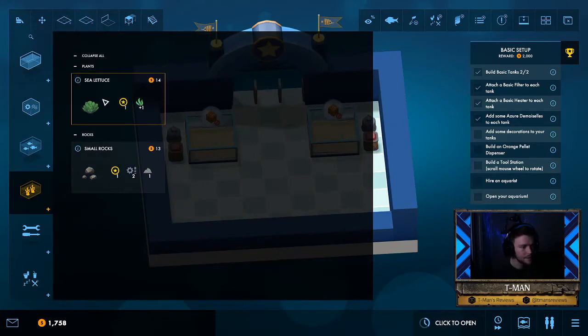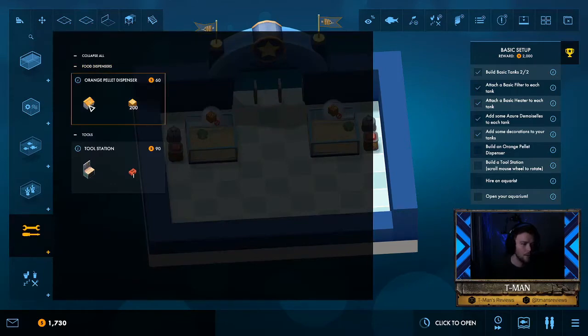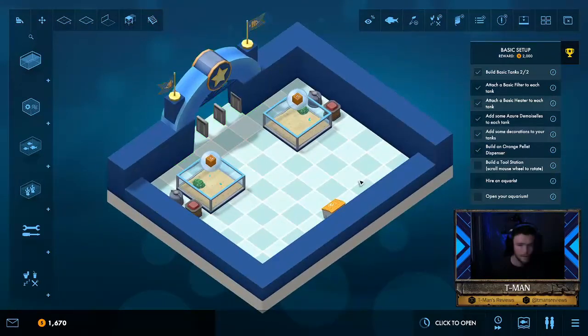Add some decorations — it's just like knocking everyone off the list right? Next we're going into decorations. You're getting some lettuce. Next thing we want to do: build an orange pellet dispenser. I'm gonna put the pellet dispenser on this side of the wall. I'm not gonna really worry about the placement too much. Next we're gonna build a tool station, and it also tells us we can use our scroll wheel to rotate — that's going to come in handy.